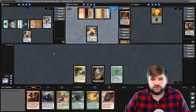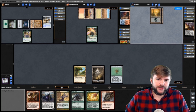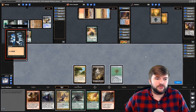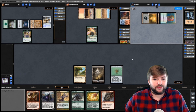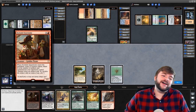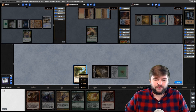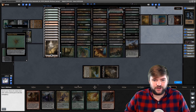Our Mono Black Sheoldred opponent is waiting. They play a second Swamp, then Dark Ritual — here we go — into Thran Dynamo. Now they're ramping. Everybody's ramping into a War Power Stone. At this point, Dockside Extortionist is going to have the most value on like turn three or four that I've ever seen, because we've got artifacts just going crazy.